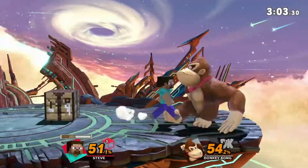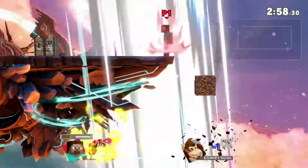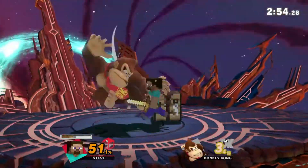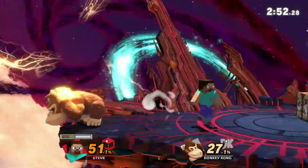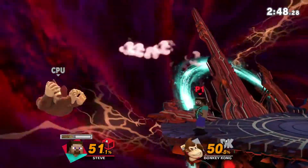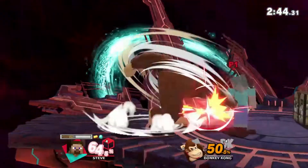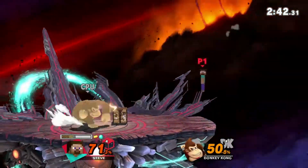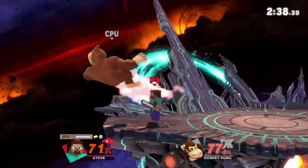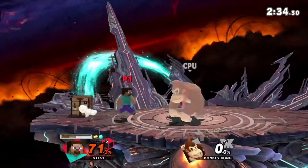Down throw into forward smash combos at zero. At higher percent it doesn't combo just because you can DI out, but at zero I'm pretty sure it's very difficult to DI — you have to get the right DI and be ready for it. And if they down throw immediately, you're just not going to have it. I use Donkey Kong for these videos because he is big, so you can show the max potential. This isn't going to work on all characters always, but as a general rule this is going to work. Jab into forward smash, jab into forward air — both those things are true, and both of them kill. So you have two kill conversions off jab.